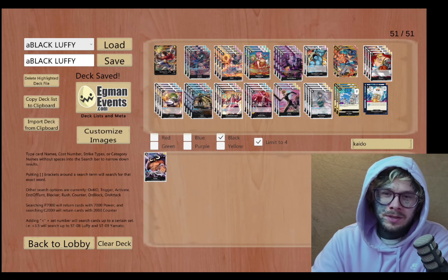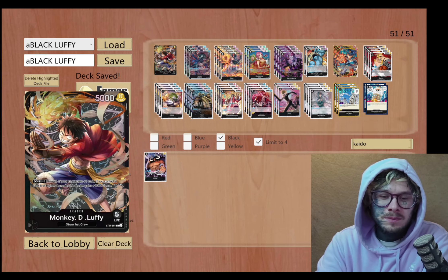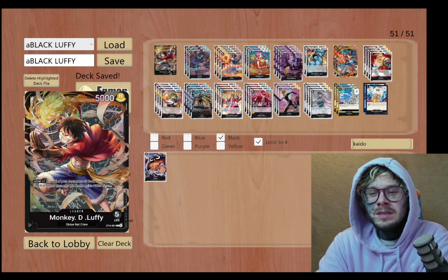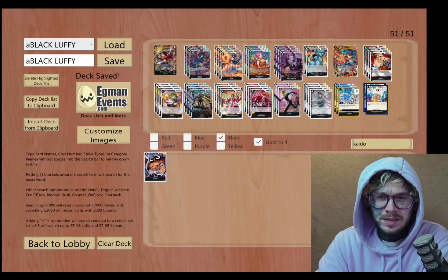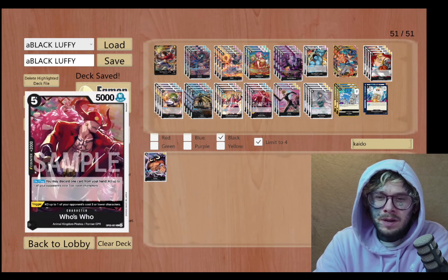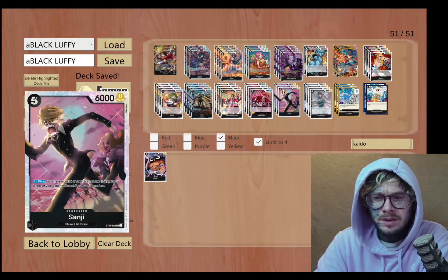What is up guys, I'm Ghoul here and in today's video I'm going to be checking out a deck list for One Piece. The leader is Monkey D. Luffy Black. I decided to cook this up because I just was not satisfied with the list I was finding for him. I was building a King deck, had all these Animal Kingdom cards, and it just kind of came together.